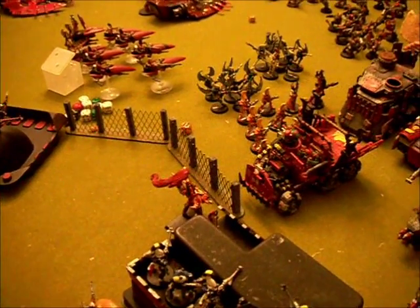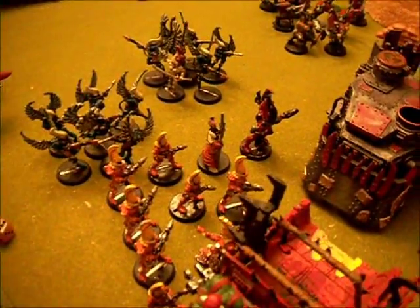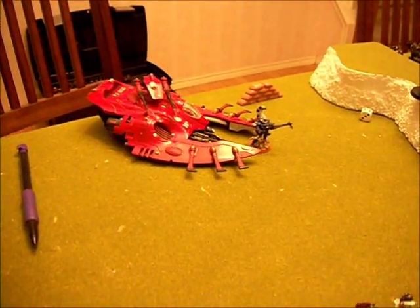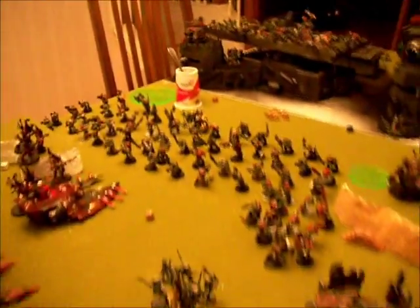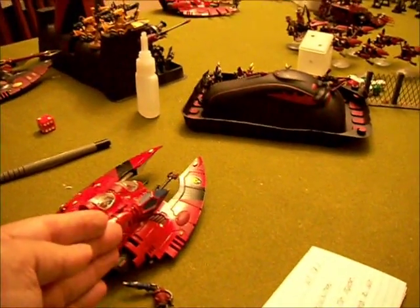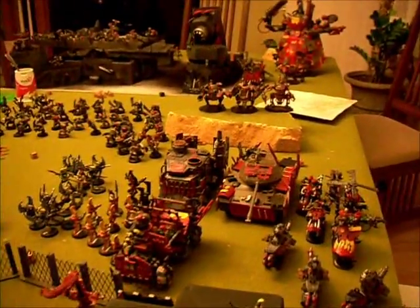Before shooting, I moved the Avatar six inches forward, moved my Fire Dragons up to within Melta range of those vehicles, moved the Jet Bikes twelve inches, moved one Wave Serpent twelve inches toward that objective, moved another Wave Serpent six inches and popped out my D-Scythe Wraithguard. One damaged vehicle - the one that can only snap fire - I shifted behind the building so there's no line of sight.